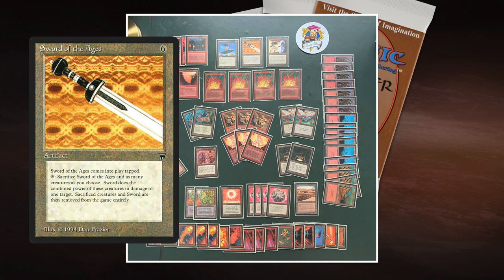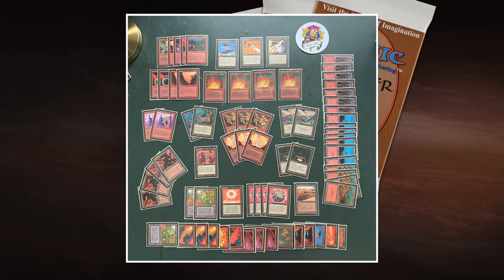I like Sword of the Ages with Wall of Fire because Wall of Fire is a 0/5 wall for one red - I can give it +1/+0 by pumping red mana into it, then sack it to the Sword for a Wall of Fireball effect. So Plan A is killing my opponent with flying creatures, Plan B is winning with Sword of the Ages, and Plan C is Mirror Universe - if my opponent keeps attacking me, I swap life totals and then burn them out. Three ways to victory.